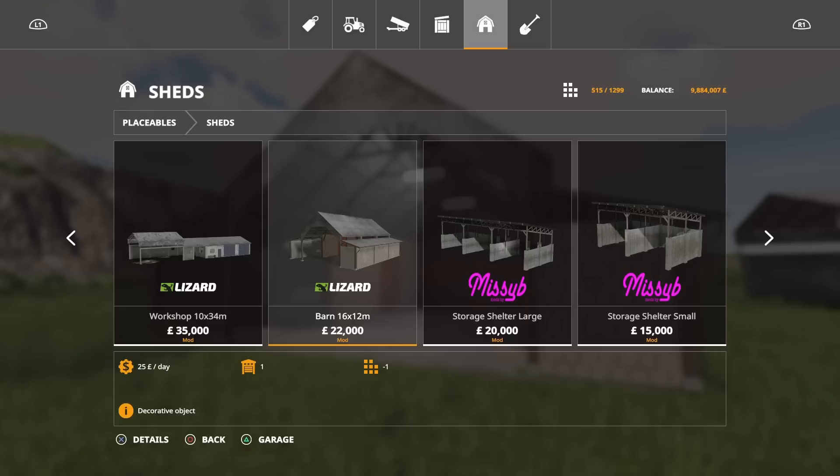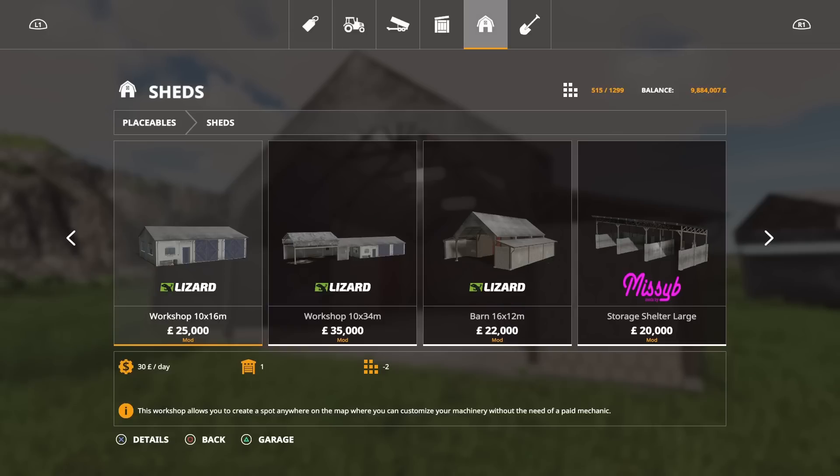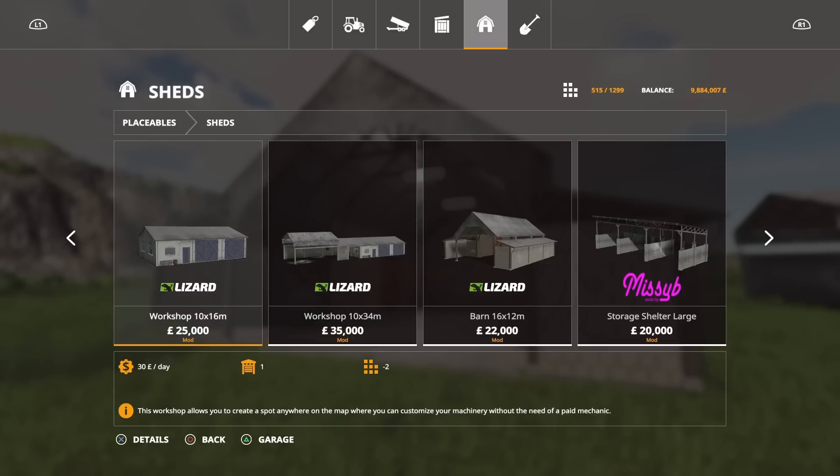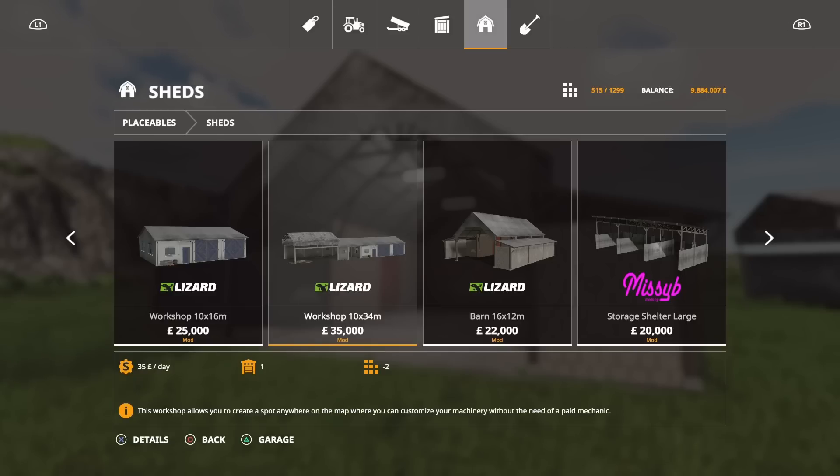While we're in here, we're going to look at the next two mods. This is the workshop mod, also by Camelos0397. We've got the standard workshop at 10 metre by 16 metre for 25 grand, and then the 10 metre by 34 metre version which has got an extension on the side of the standard one. You'll see what I mean when we have a look at them.